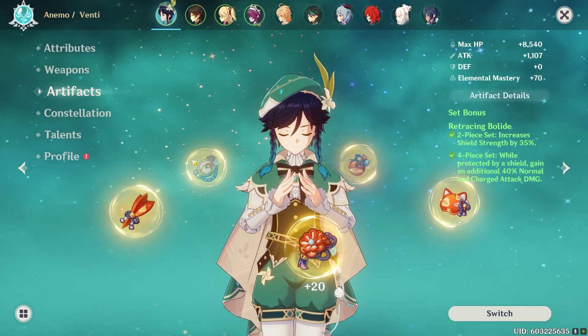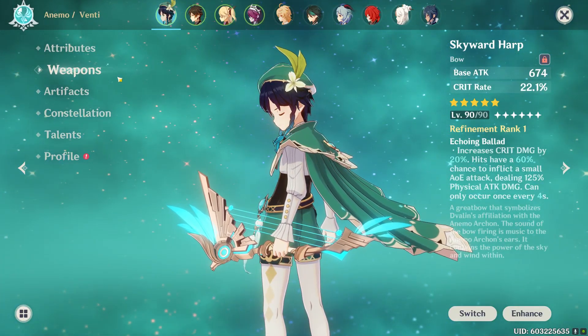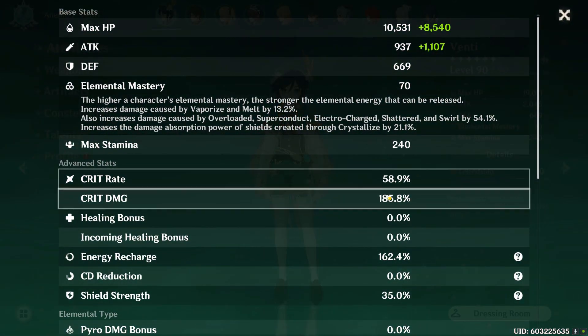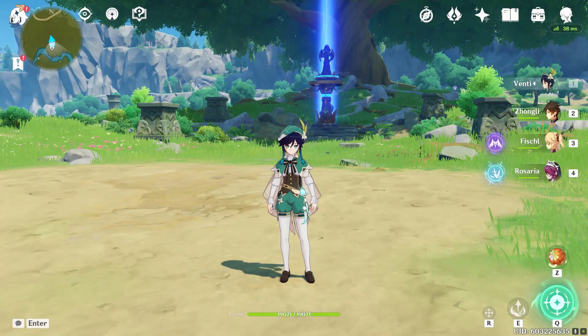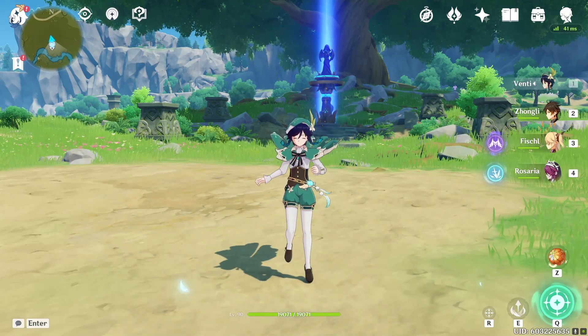To do this I'm going to be running a four-piece Retracing Bolide as well as the Skyward Harp. So this is basically a main DPS charge attack spam Venti — probably not going to work, but I'm going to try. My overall stats: 2k attack, 60% crit rate, 186% crit damage, and a good amount of energy recharge. After testing this wacky build, I'll switch over to a regular main DPS Venti build and see how well that actually performs.